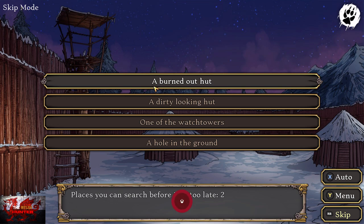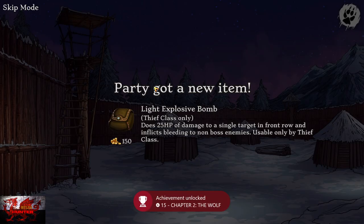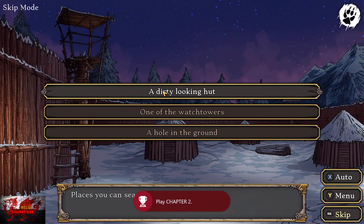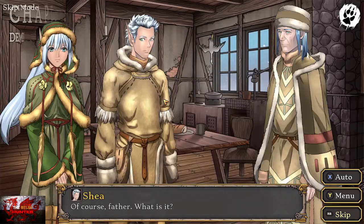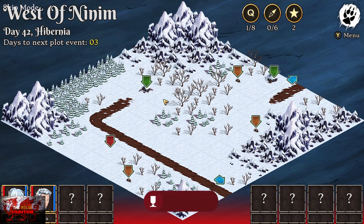Just keep clicking it and it will automatically end this first chapter and go into chapter two. Keep clicking on your home and clicking rest for one full day. So just keep clicking the first option here three times — a dirty looking hut. For the majority we will be clicking just the top option; I will obviously tell you when we need to click other options. That will be chapter two done and chapter three done as well.